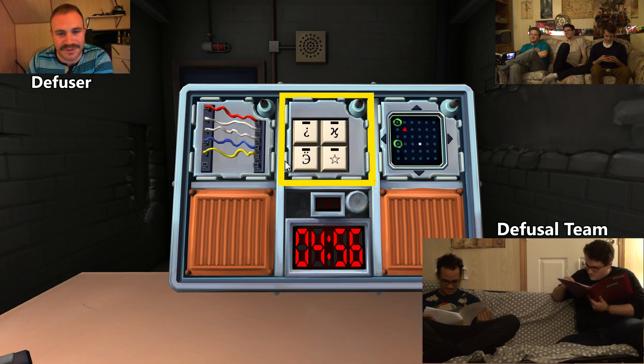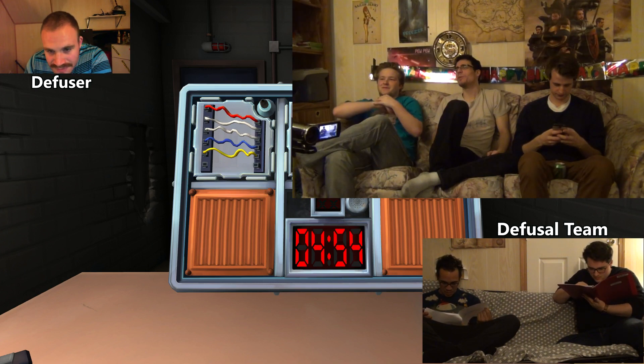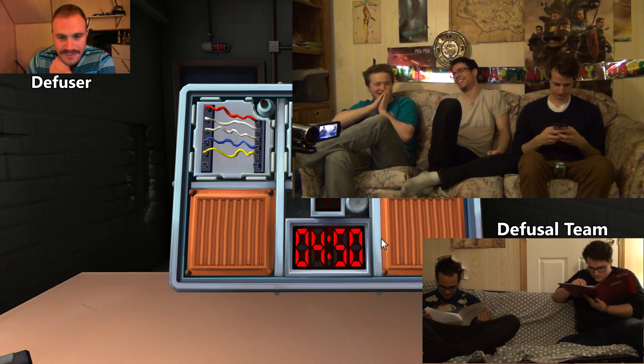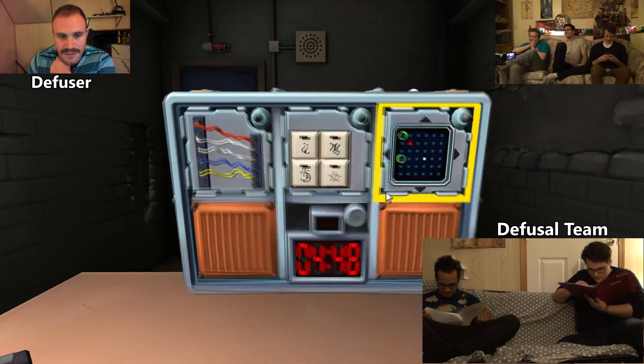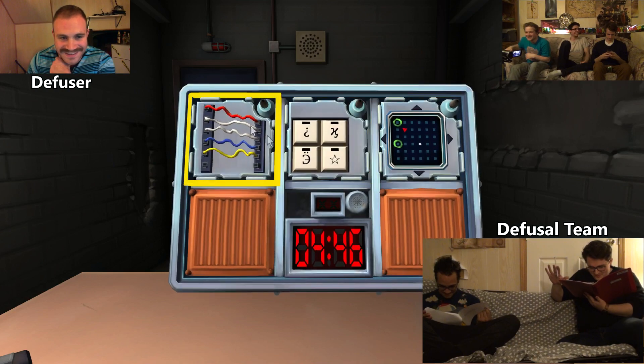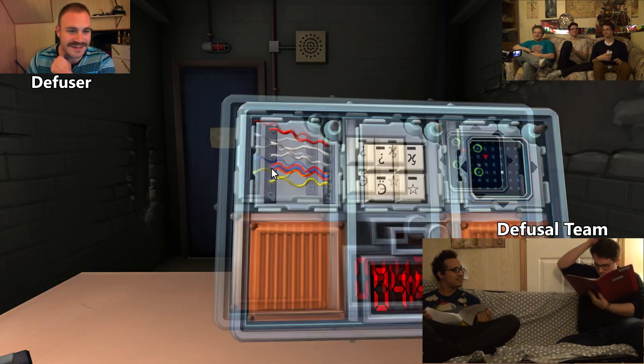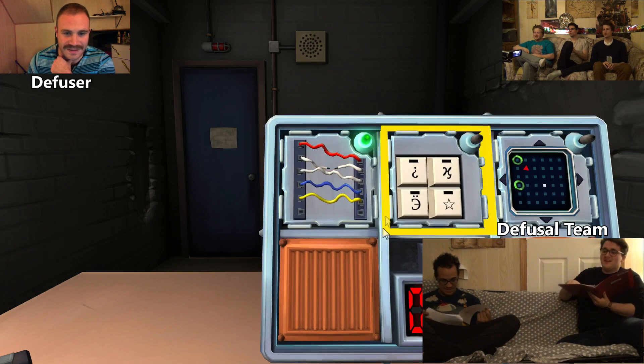In this order: red, white, white, blue, yellow. Wait — red, white, white, blue? Cut the second wire. There's a black wire — there's not. Okay, cut the second wire. There we go.